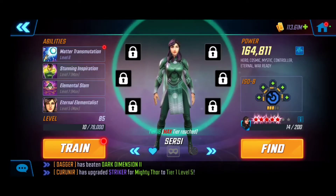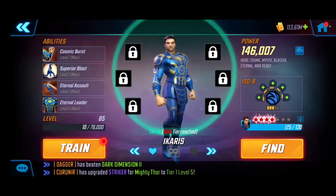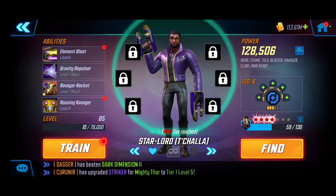Next up, the Eternals combination of Sersi and Ikaris — just such a powerful duo. I would argue that just having Sersi, Ikaris, and Kestrel, those three combined with any other two cosmic characters, could definitely push you through. Sersi has a cleanse, a stun, she's super supportive, and she has a lot of potent damage when combined with Ikaris, who can flip positive buffs to negatives. Whenever Ikaris gets to use his ultimate twice, it can do some really devastating damage.